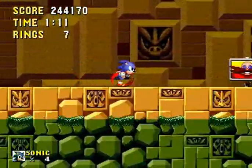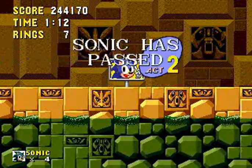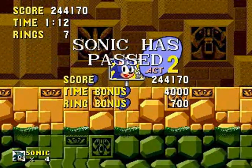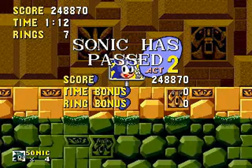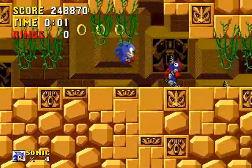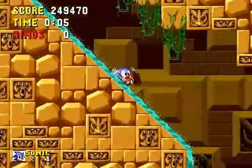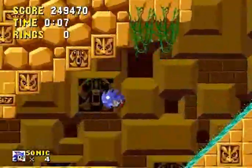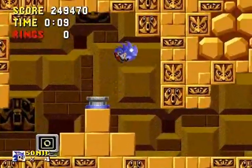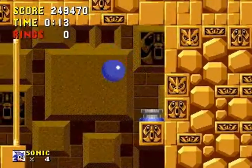I know in some versions — some revisions of this game — if you spin rolling at the end of this act, the game will crash. You'll get a weird error. I don't know why that is, but I remember that actually happening a lot when I was a kid. I don't know if that happens in the current revision I'm playing. I believe it was one of the revisions that had the parallax scrolling put into it.